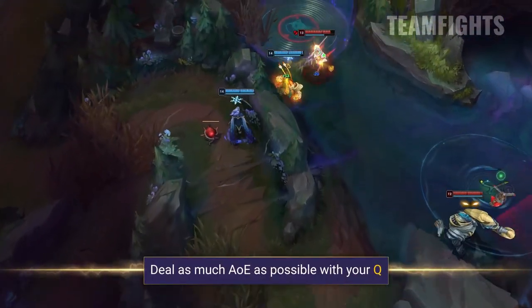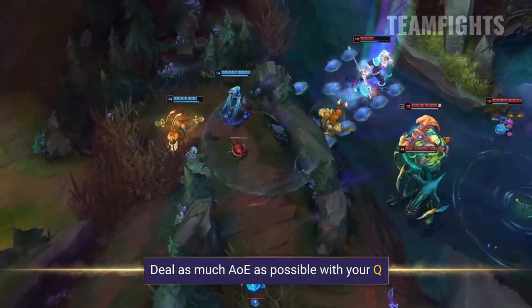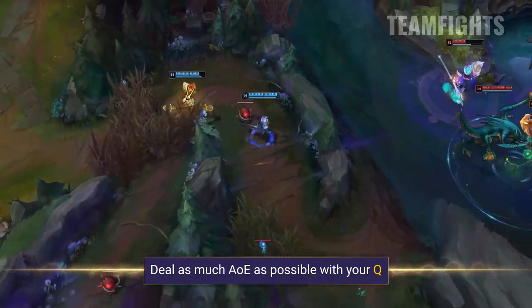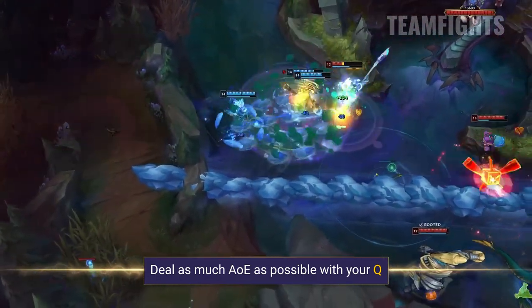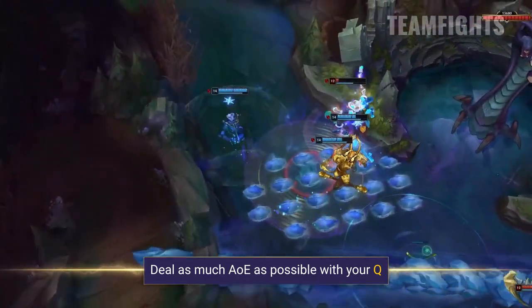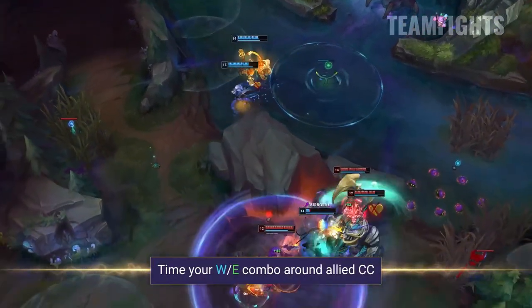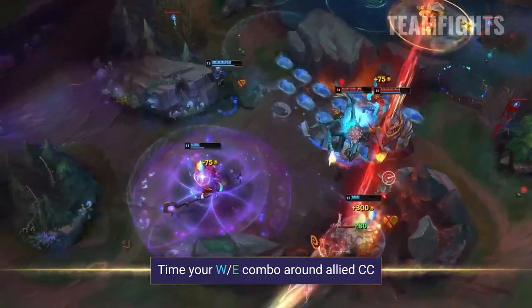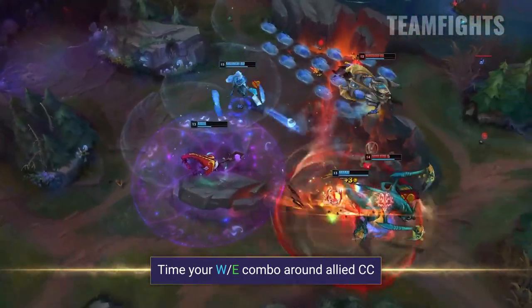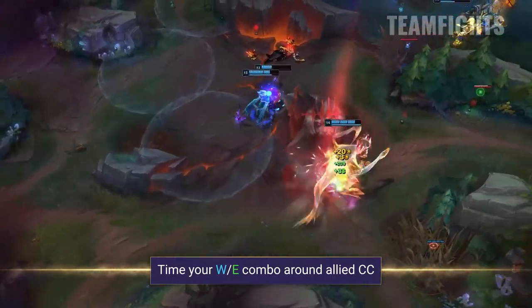In teamfights you're going to be looking to pump out as much damage as possible from your Q from a safe distance, hitting as many targets as possible. You can also look to get a bit closer to land your WE combos, but be really careful as without it you're going to be much more vulnerable. Try and time it around allied engage, as it's impossible to miss if enemies are already CC'd. You'll need to remember that you are a big focus for the enemy team, so use your W and E to peel for yourself and play heavily around your Flash and Zhonya's cooldowns.